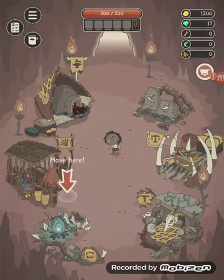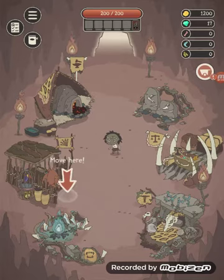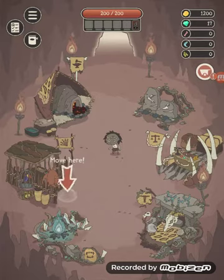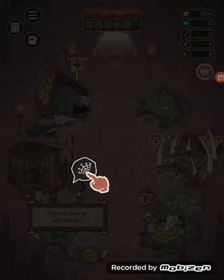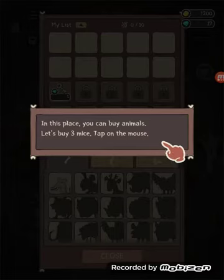We've got a little world map thing here and the only place it's telling us to go is here, so let's follow the rules of the game. I don't know if it's just my tablet or the recording software, but my game was very non-responsive. I was like, why can't I tap that? But you don't tap it — you have to drag your character to move. In this place you can buy animals.